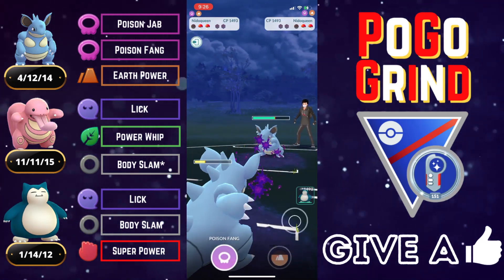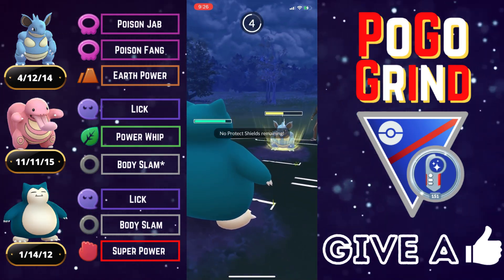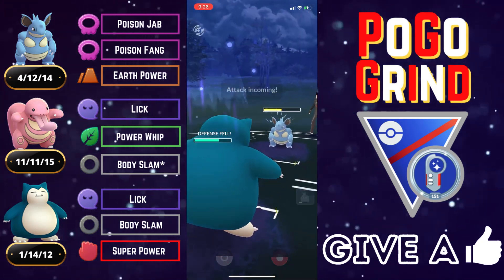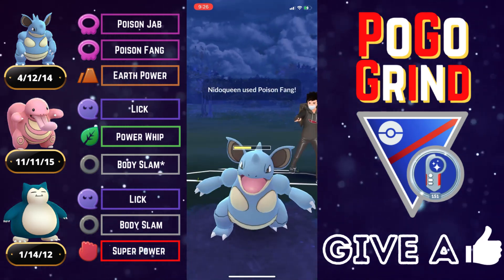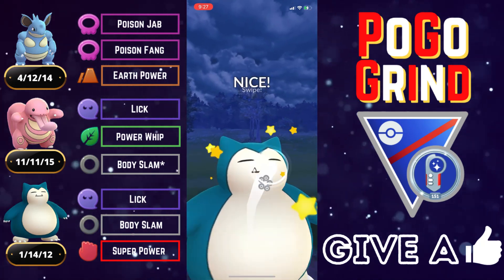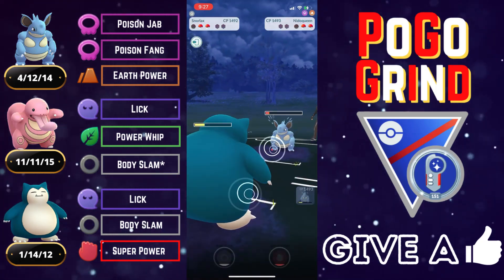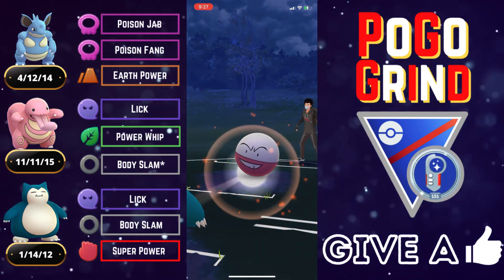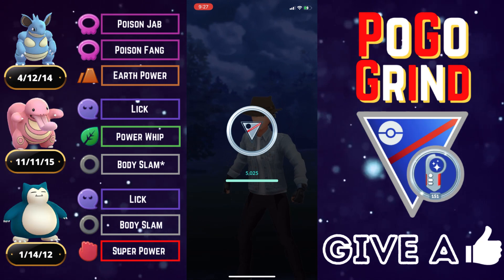They baited and got our last shield, so we go into Snorlax to play it out. They go straight Poison Fang — we tank those no problem — and we get to another Body Slam, taking out or nearly finishing the Nidoqueen so we can Lick it all the way down. All they have left is a low-health Electrode. Lights out for them — that is the power of this double Normal, double Lick-user backline. Good game, well played.